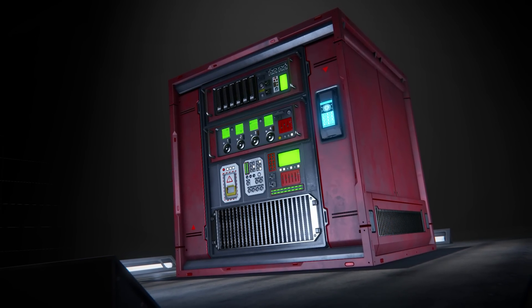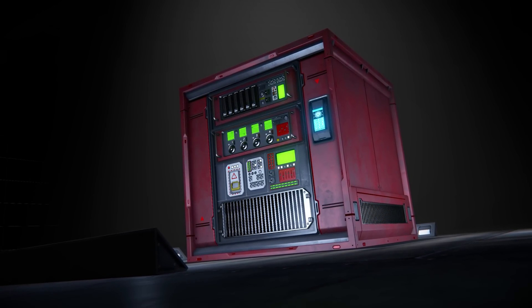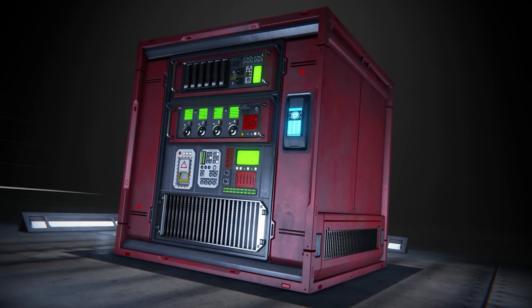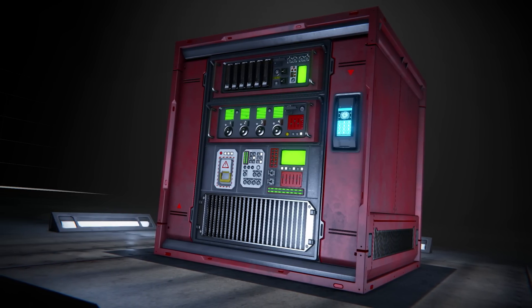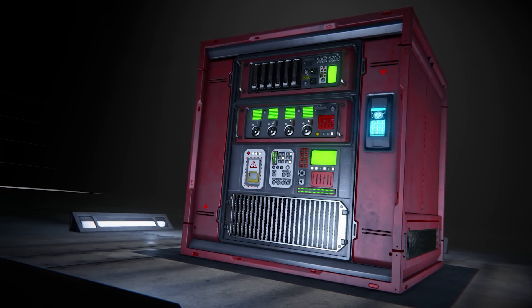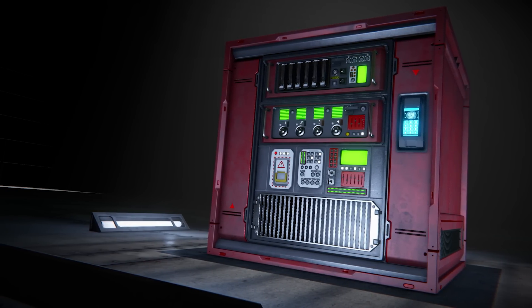Automatons. The prominent feature introduced with the Automatons update is the Event Controller and AI blocks. These blocks deliver a new way to automate every aspect of the Space Engineers experience. During the beta test, I've seen people have taxi services from one space station to another, or even down to a planetary surface. You can even build AI helpers to assist you while you mine.